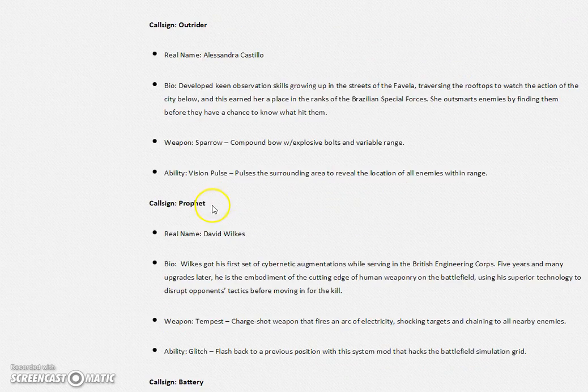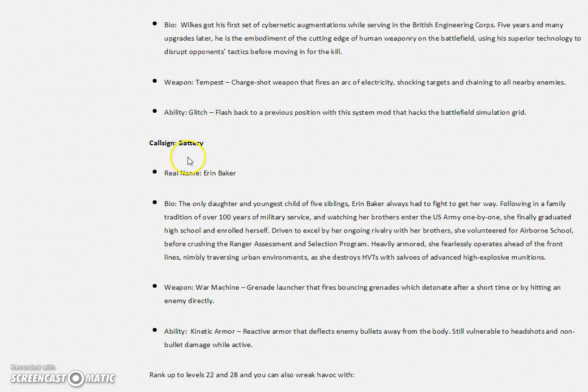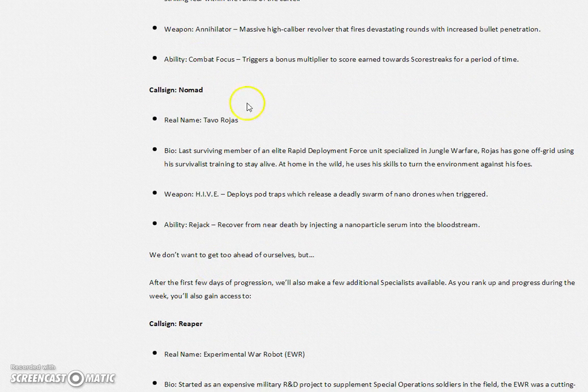We've got the Ruin, the Outrider, the Prophet — you can see some of the information there, the bio and the weapons and abilities they have. They have the Glitch ability and the weapon Tempest. Then there's Battery — what kind of name is that? Then Seraph, Nomad — I think I would love to use the Nomad. This character has the weapon Hive, which deploys a bunch of nanobots that target a huge area, so it's a great weapon to clog up a single linear path. I'm pretty sure I'll be using this one most of the time. Then we got the Reaper, which has a robotic arm — and it is a robot by the way. Next we got the Spectre, classified.